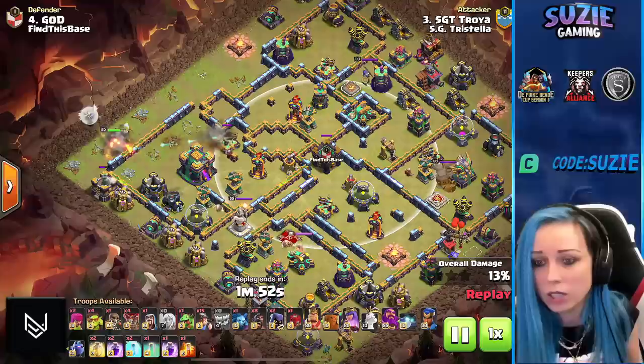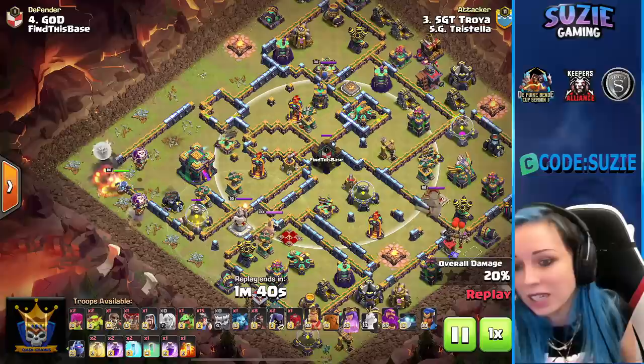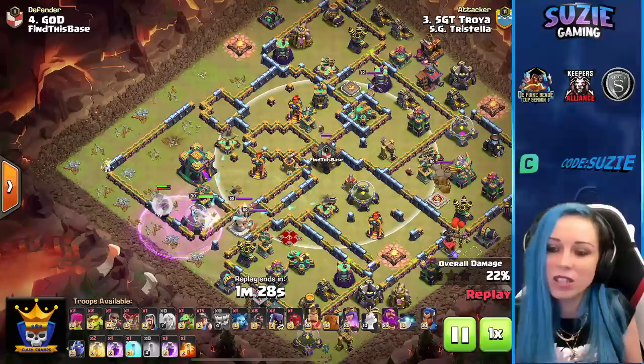Especially when we are now deploying the balloons and sneaky goblins for the funnel. Queen going in, sending another coco balloon — very important that we're not going to lose any healers. Nicely done, coco balloon finding the two Seeking Air Mines. But we're in trouble because the queen is going the wrong way. Using the invisibility spell — she's still okay but we have to invest some spells.